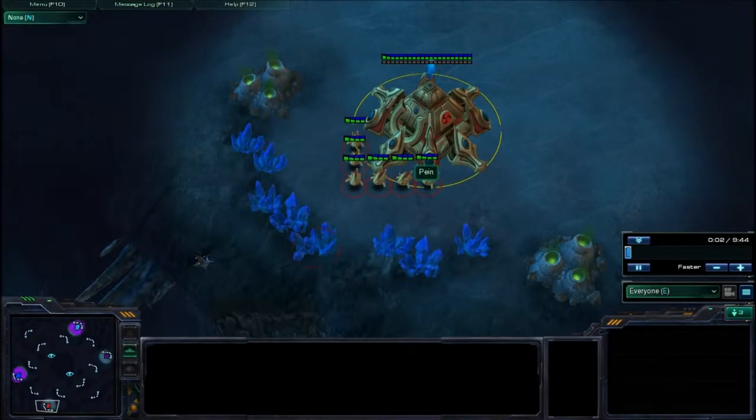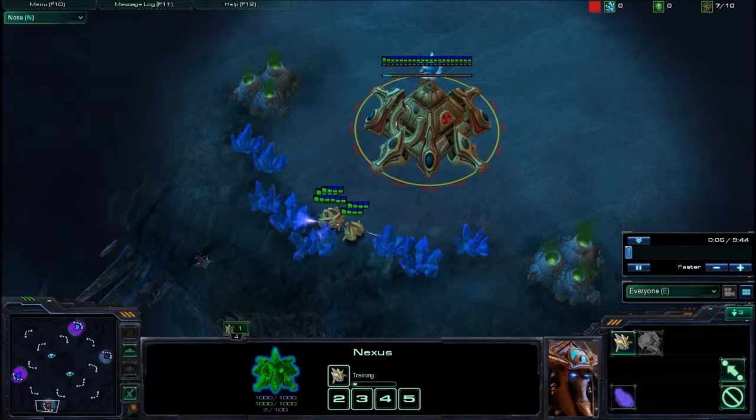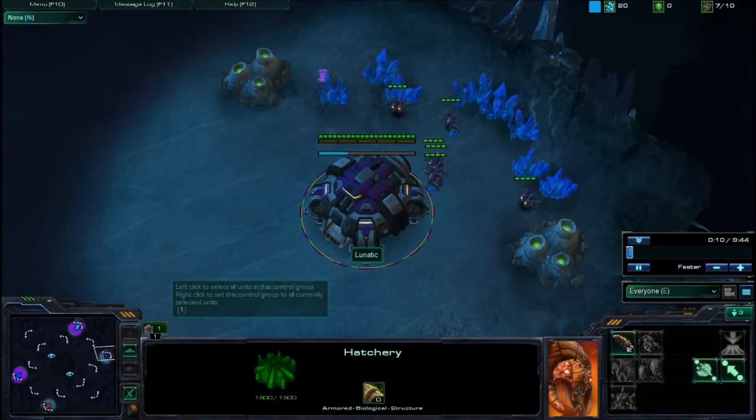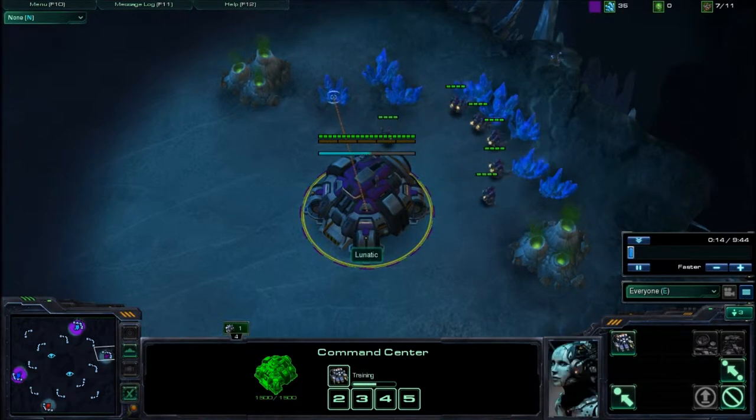Hi, this is Abraham, a.k.a. Ulysses, and I am the teal — some pretty sky blue color. I'm Peter, the purple Terran lunatic.